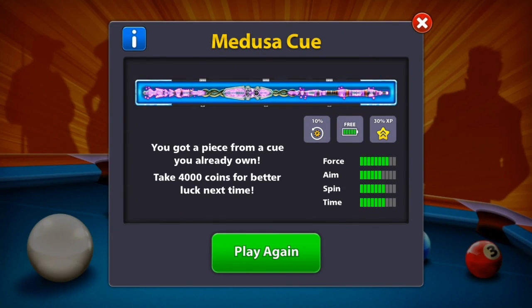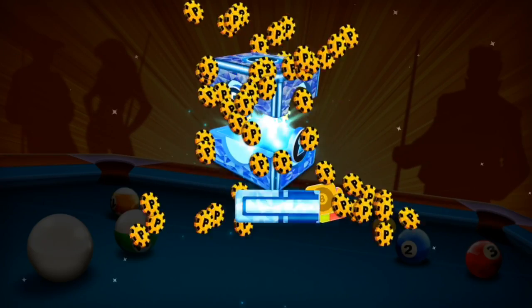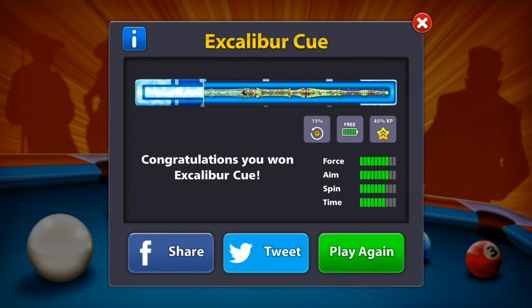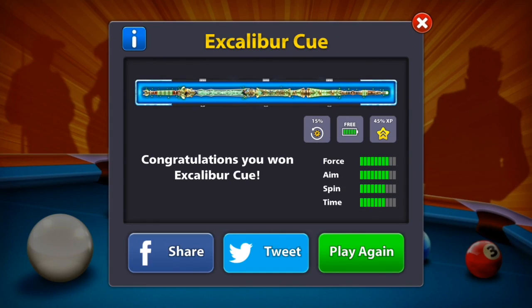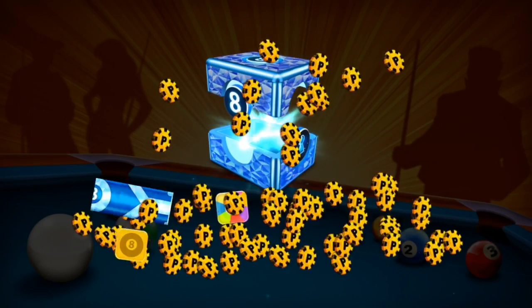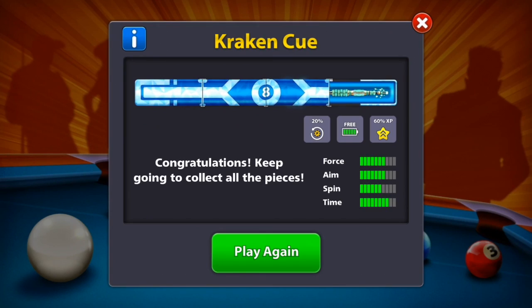The only two cues we currently have are the Medusa and the Phonics. In this round we got a purple Excalibur cue — let's hope for more powerful cues like that. Now on what I believe is the seventh out of nine boxes, we got a Kraken piece.